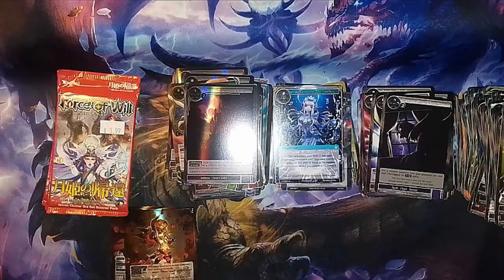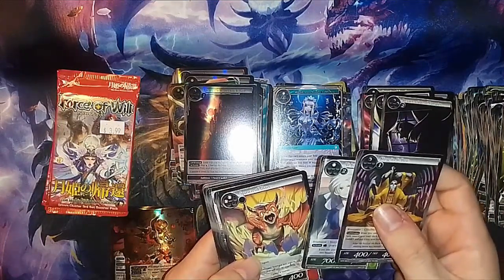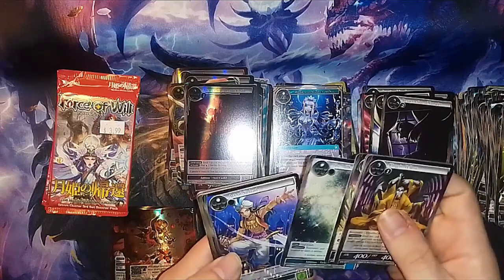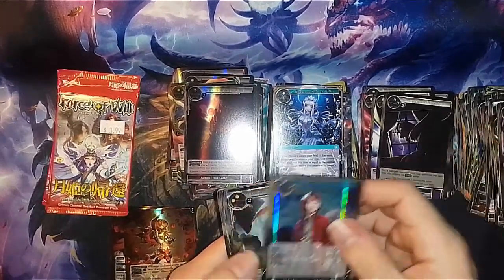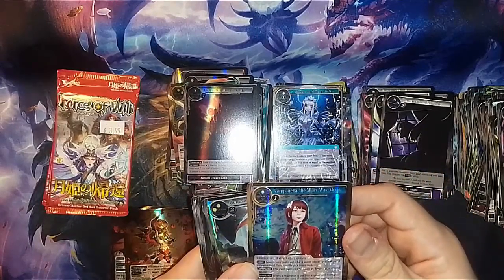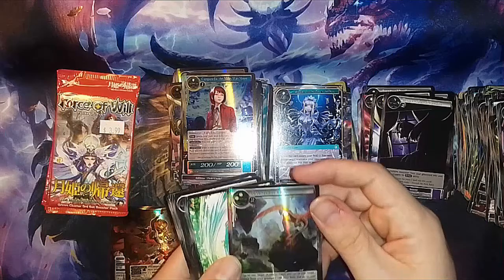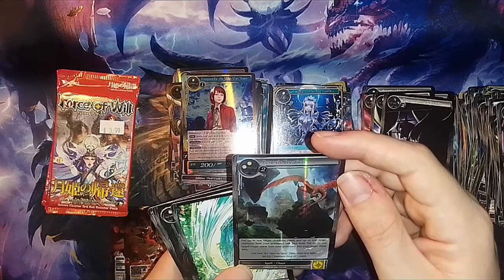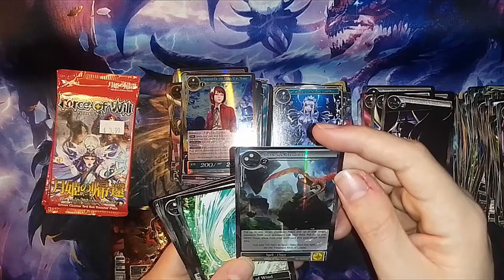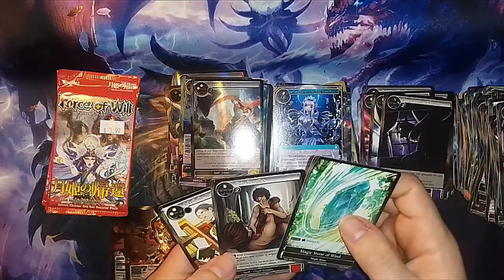Now onto the Moon Priestess Returns. King in Yellow, Alibaba, Spawn of Blazer, Milky Way, Art and Sinbad. A foil Secret Rare — Campanella the Milky Way Moon. Resonator Fairytale Fantasy. Foil rare Genesis Create — put up to one target addition field and up to one target resonator from your graveyard into your field, and put up to one target magic stone from your graveyard into your magic stone area. Magic Stone, King Complex, and Jekyll.